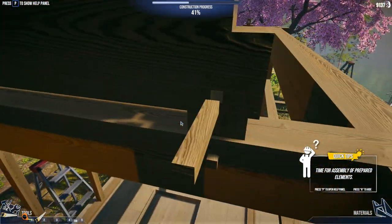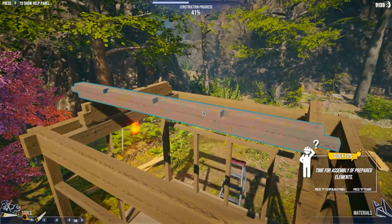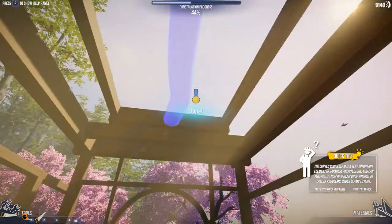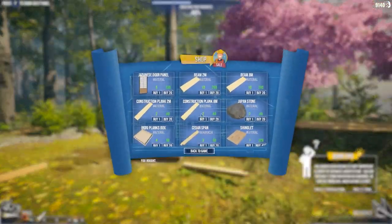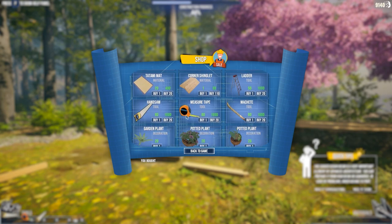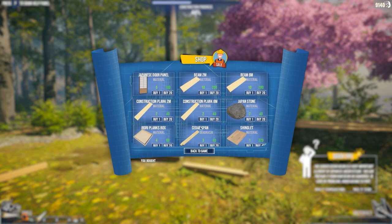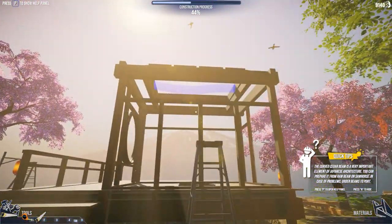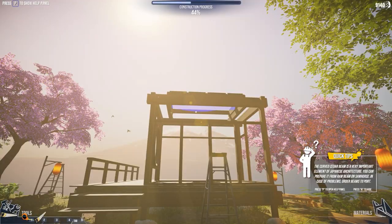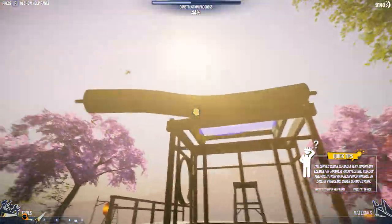I mean, this is for a tea house — this is stronger than a lot of skyscrapers, the amount of stuff that's in here. Can't find materials — press O to use the shop! So what do we need? We've got all sorts of stuff here. Curved seeded beam is a very important element of Japanese architecture — is it? Okay. You can prepare it from raw beam on a sawhorse in case of problems. Order beams to the boat — can we just put that there? Yeah, we can. Brilliant.